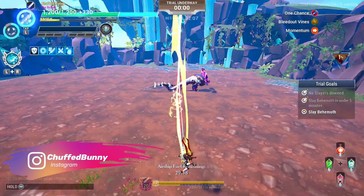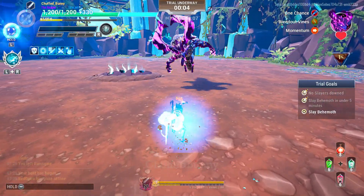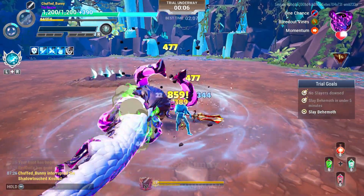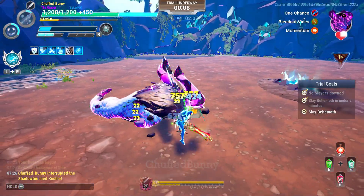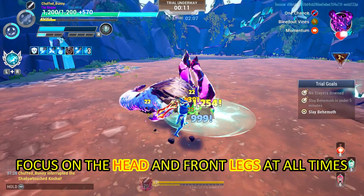Upon entering the arena, approach the Kaushai, but be wary of your distance and wait for the interruptible attack. Throw the ice lance to interrupt. Focus on the head at all times for an easy stagger and eventually a part break.